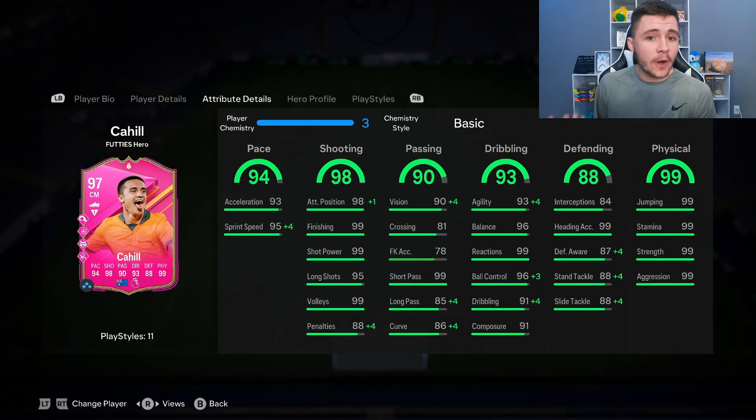They also gave the card the power shot play style plus. I think that's going to be a lot more effective if you run him as a center forward or center attacking mid. The 90 passing is another pretty decent stat for the card — nothing too crazy. He does have 99 short pass, which is incredible, but then 85 long pass and 86 curve. I do expect his passing to be quite accurate.